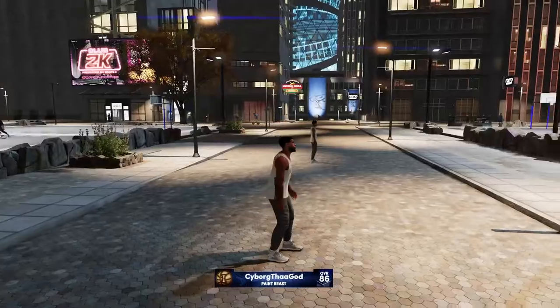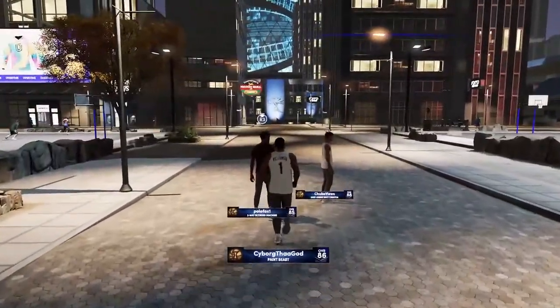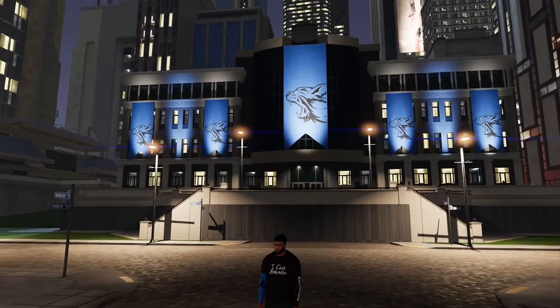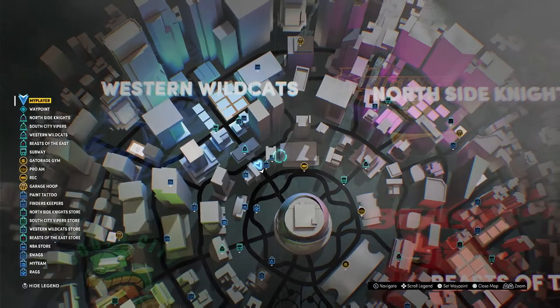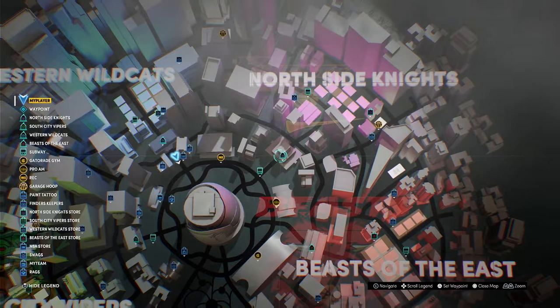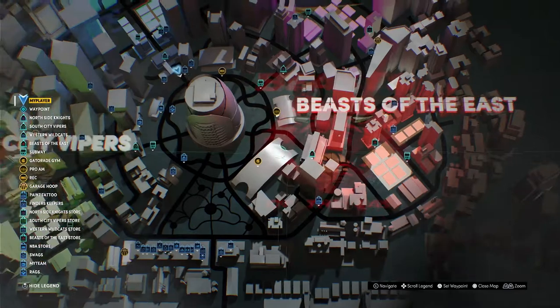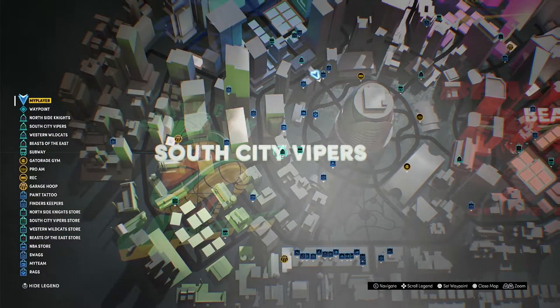If you wanted to join one of the other factions — such as the Knights, the Beasts, and the Vipers — you're going to have to do something else. Each area has a city hall. I'm currently in front of the Western Wildcat city hall on this map. To change your faction, you'll need to go to whichever faction's city hall you want to join: North Side Knights is located there, Beast of the East is located there, and South City Vipers is right here.